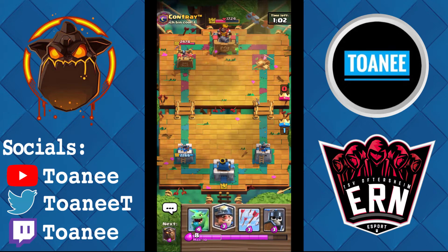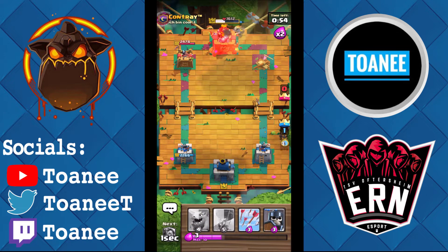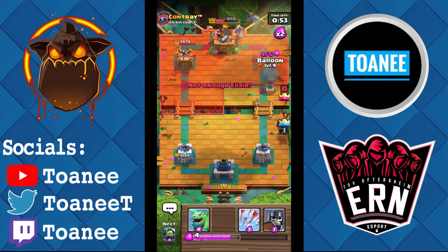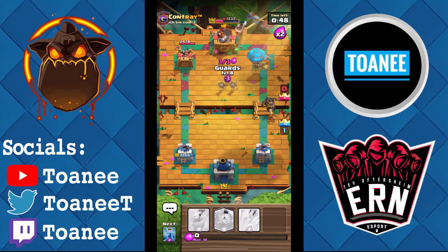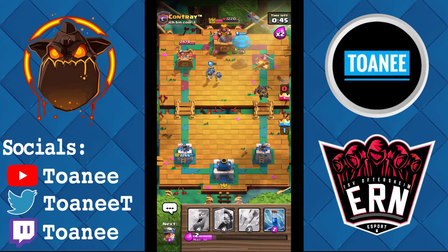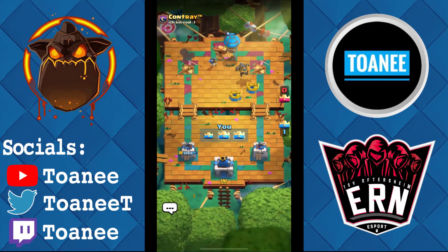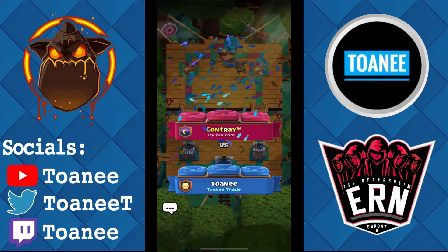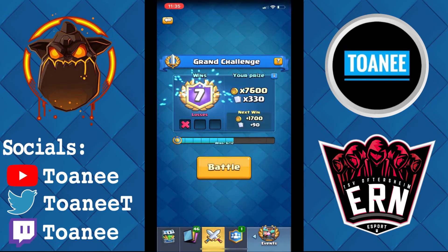We'll just zap there — we're going to Miner the tower, just kinda slowly chipping him down. We're going to Hound again — I think he gave up. Yeah, he did. So there you guys go — we just absolutely crippled him, he couldn't take it, he threw the towel. A lot of people do that — six wins in a GC, you'd think nobody would ever quit, they're burning their gems, but people can't take the heat. They say I'm done, they quit — take the win. 7-1, not bad. We're going to hop straight into another game.